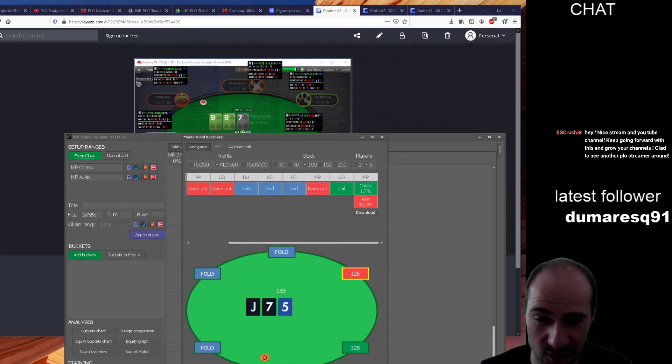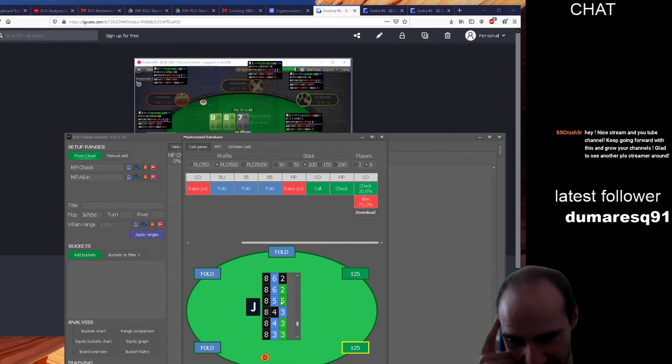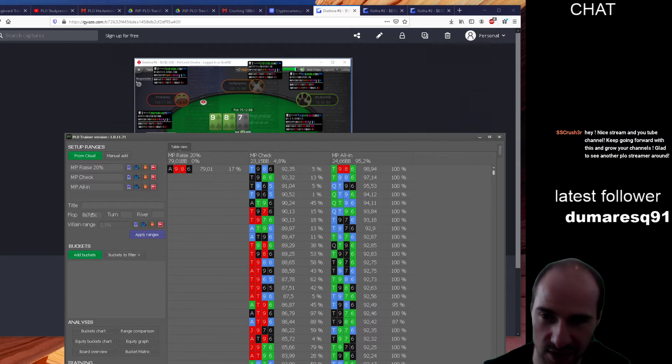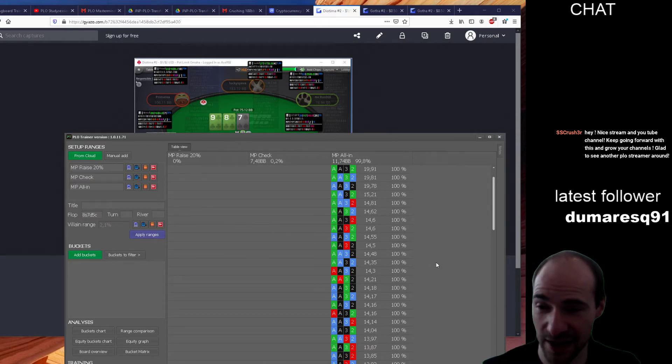Maybe we can find a board where a straight is possible but we're still allowed to get it in. Eight-seven-five — let's download that. Ace-ace-two-three — I wouldn't expect the opponent to have hit this that hard. We are all-in with basically our entire range on eight-seven-five, although a straight is already possible. Even with no flush draw we can play for stacks, as we expect our opponent to not have hit eight-seven-five as hard as seven-eight-nine.